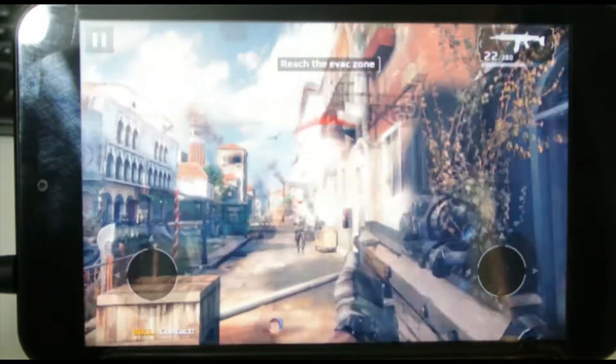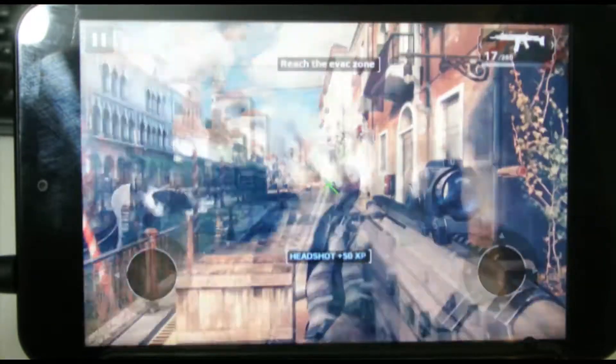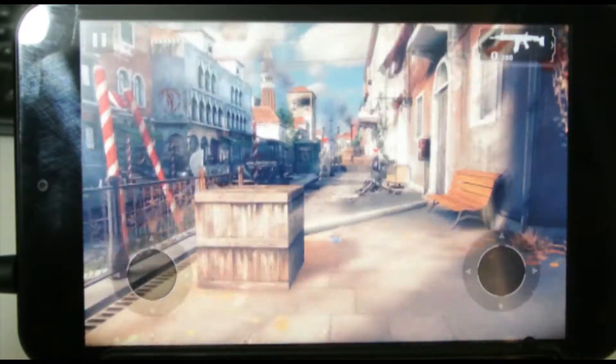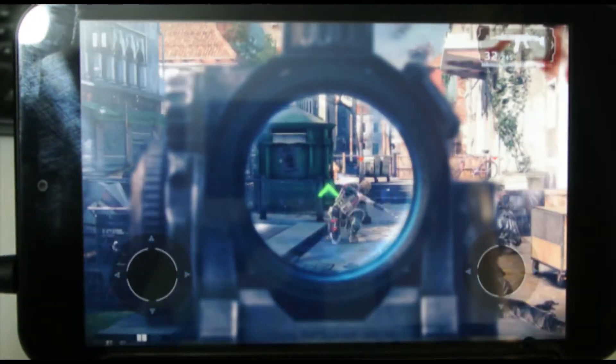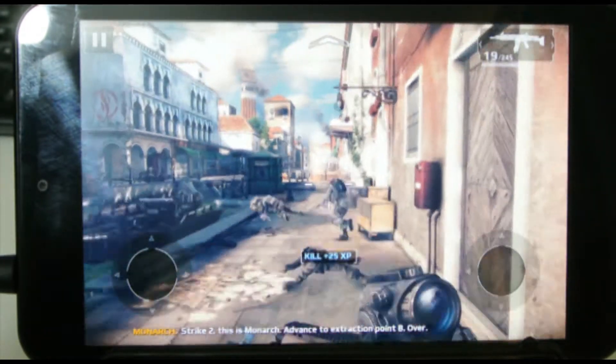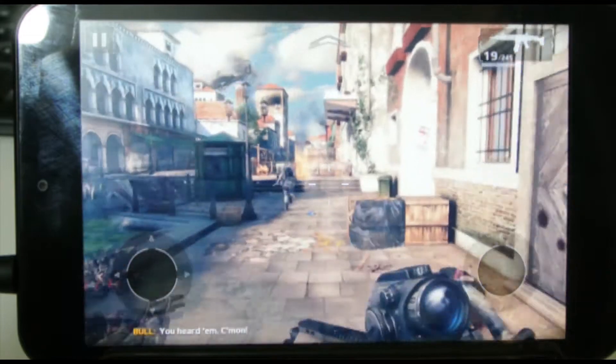Contact! Contact! Strike 2, this is Monarch. Advance to extraction point B. Bummer. You heard him. Come on!